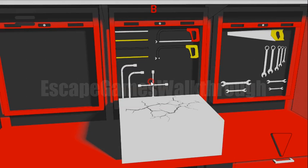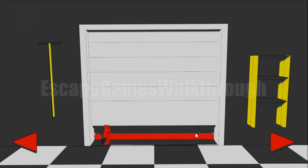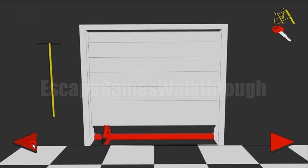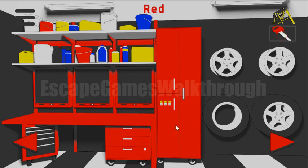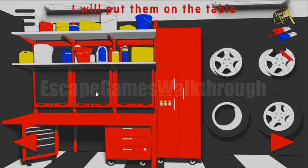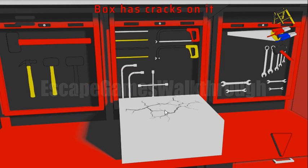Something is buried here, so we use the shovel to dig the ground. We've unearthed the block and now need to break it. We also need to find hammers. We can take this step ladder, and here's the key in the bit — this key opens this drawer to get the wires.